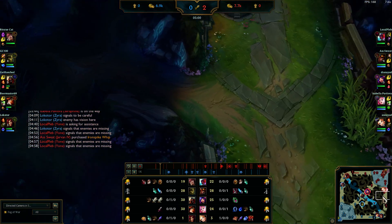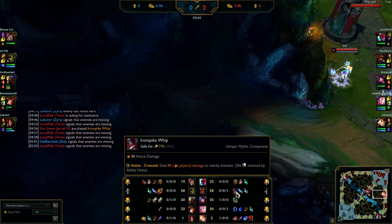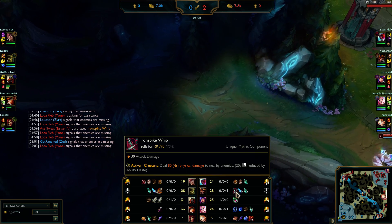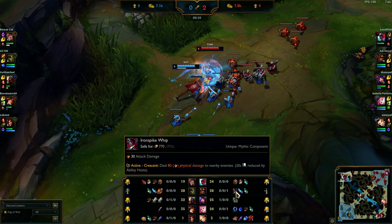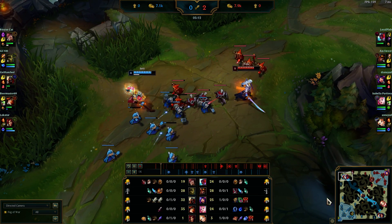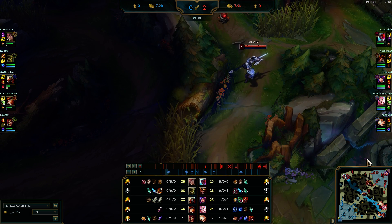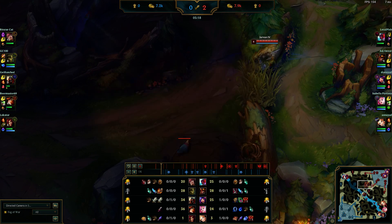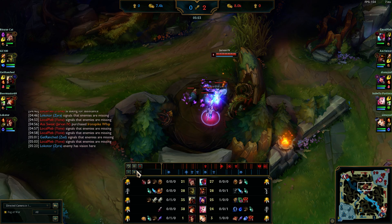First recall after clearing that side of the jungle. Iron Spike Whip — this is an active, I like to keep it on my 2 key so I can reach it with my ring finger. When you press it, it deals 80 physical damage. It helps clear camps and you'll see what I do with it throughout the game.